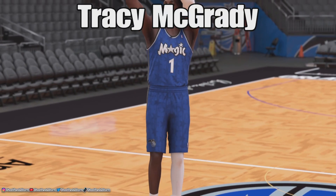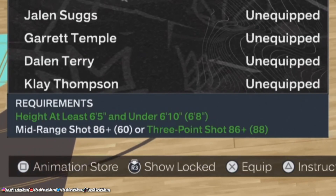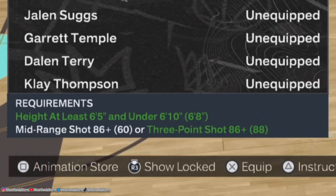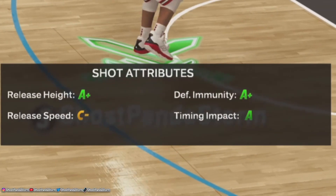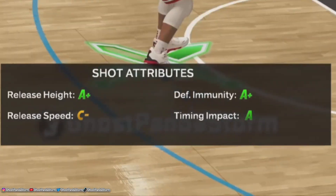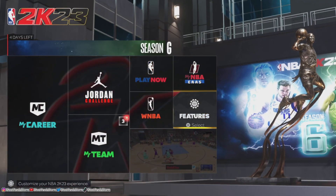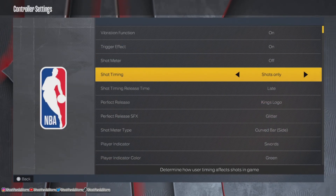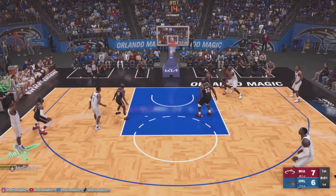Number 5: Tracy McGrady. With T-Mac's jump shot, you need to be somewhere between 6'5 and 6'10, and you need to have either a three-point rating of 86 or a mid-range rating of 86, just like with Devin Booker. As for his jump shot grades, he has a release height of A-plus, a C-minus release speed, an A-plus defensive immunity, and an A for timing impact. Now, that release speed is going to feel kind of slow, but you can go into the settings and change the release timing to make things a little bit faster. Other than that, it's a fantastic shot and one of the best jump shots in the game.